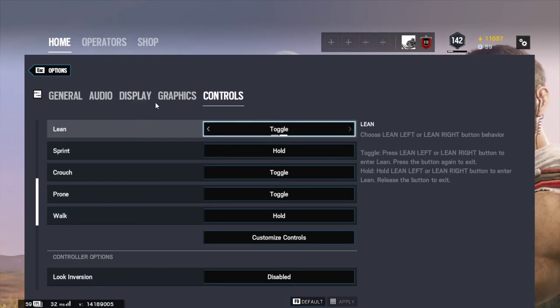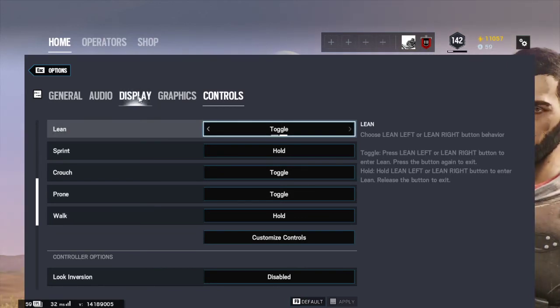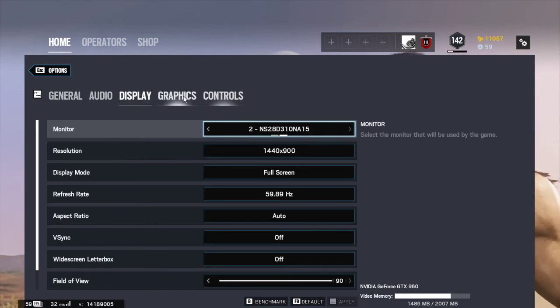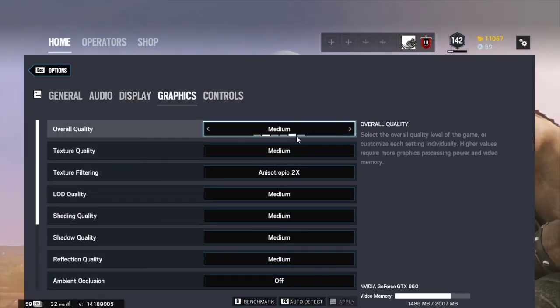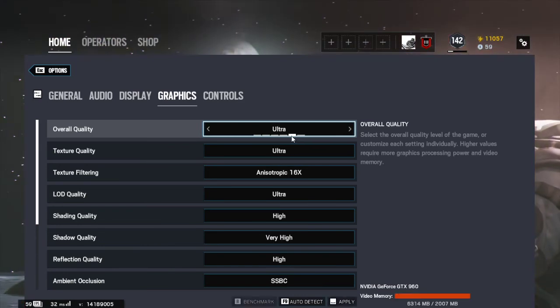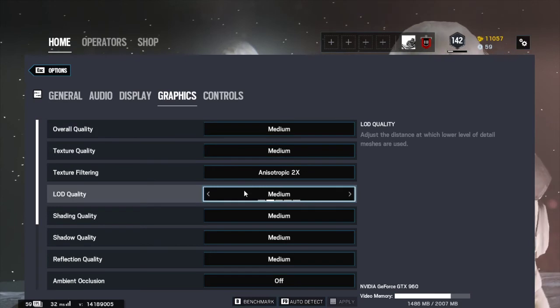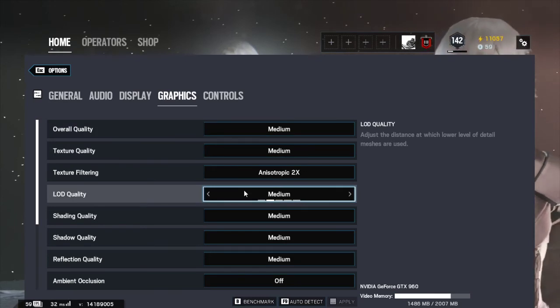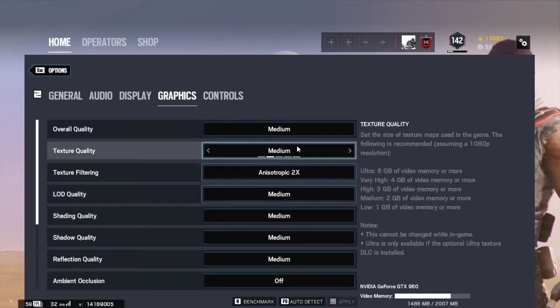You can customize your controls if you're using a keyboard and mouse. For graphics, if you have a very good graphics card like a GTX 1660 Ti, you can use ultra settings. I have a GTX 960 so I use high and medium settings. Right now I'm just using medium because I lag when recording with high settings, since recording takes up a lot of video memory.